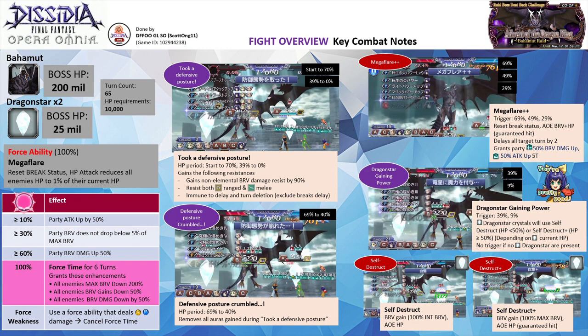At the 69%, 49%, and 29% HP thresholds, Bahamut will use Mega Flare++. It is a reset break status followed by a guaranteed hit AoE Brave plus HP. The attack will delay all targets by 2 turns. It will also buff the entire enemy party with 50% Brave damage up and 50% attack up for 5 turns. As the boss will gain consecutive turns after the attack, make sure you have means to counter the Brave gains or mitigate the damage, as taking these attacks back-to-back could easily foil your run.